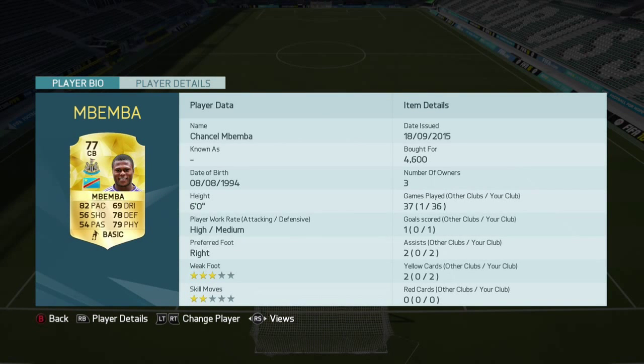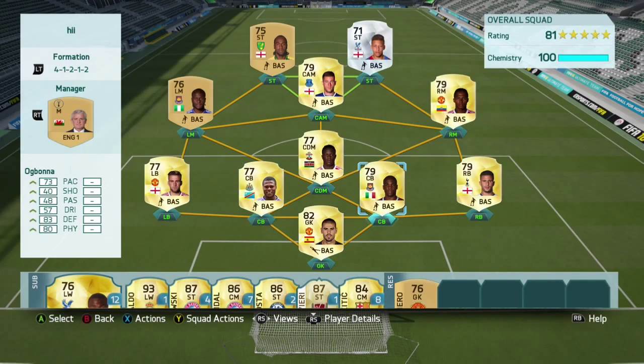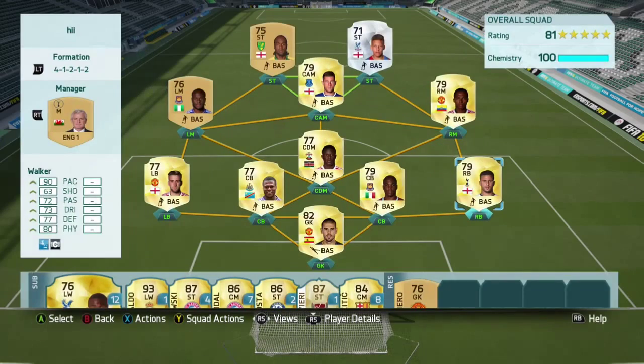Centre back Chancel Mbamba, about 4k, maybe risen to about 5k. He's 6 foot 3, 2 star weak foot, 2 star skill moves — doesn't matter of course. He's got 82 pacing at centre back. Next centre back Angelo Ogbonna — I packed him, but he goes for about 6k. 6 foot 3, 3 star weak foot, 2 star skill moves, OP.